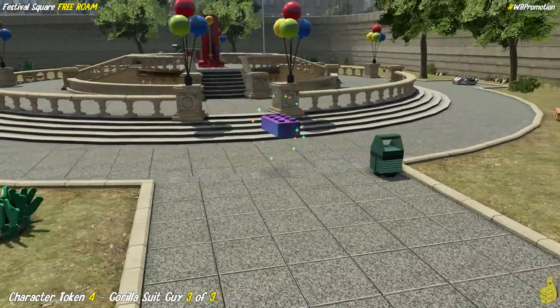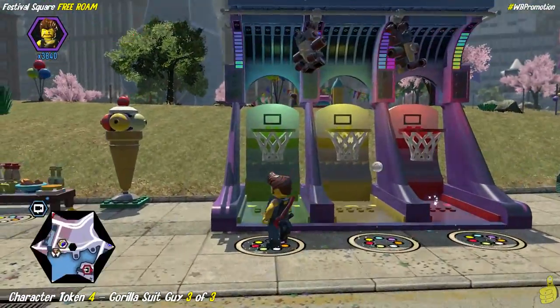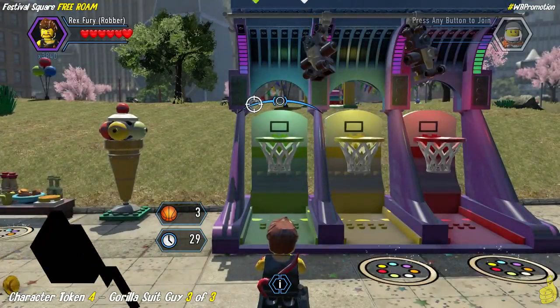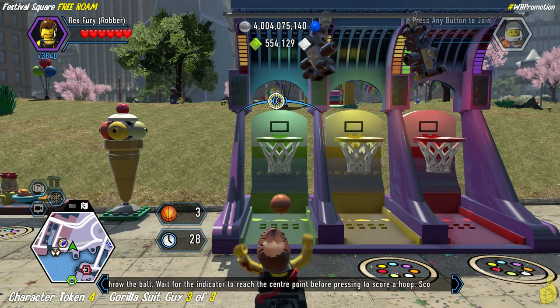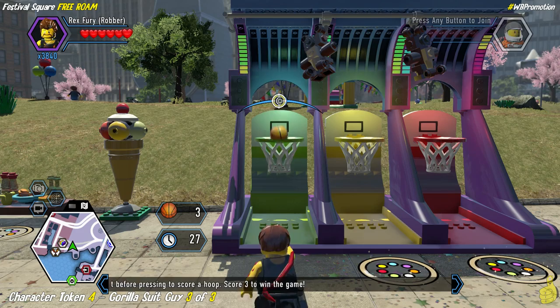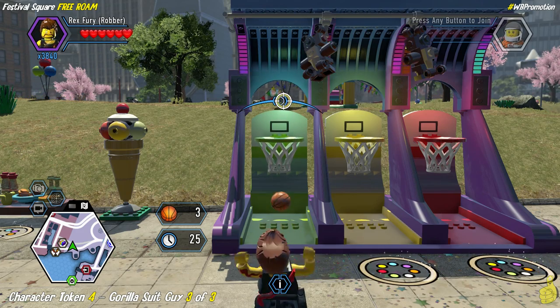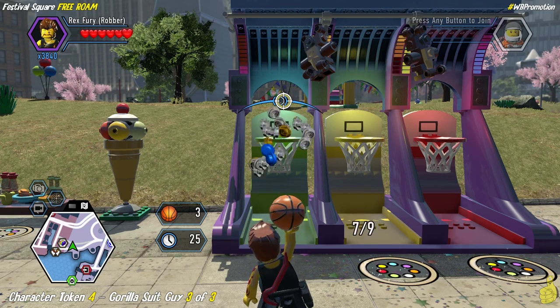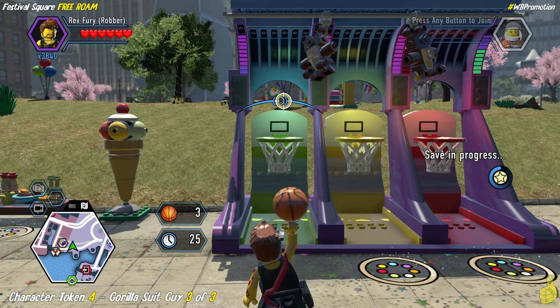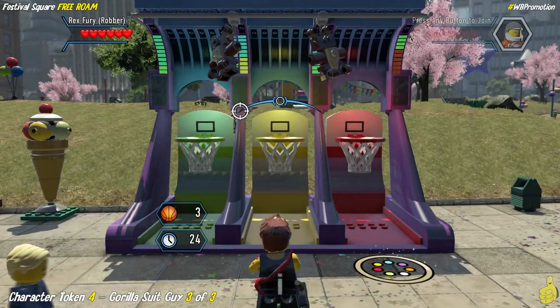We've officially shot all three basketball hoops, colored all of them red, and that has unlocked a super brick for us. If you don't know you have to shoot these basketball hoops and make nine on each location, you might miss a character token here. But don't worry — we've got you covered. We're going to go ahead and get you that gorilla suit guy.